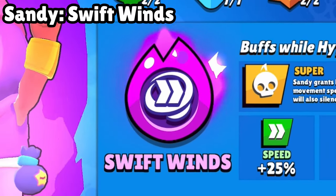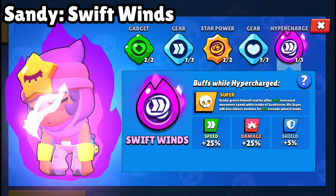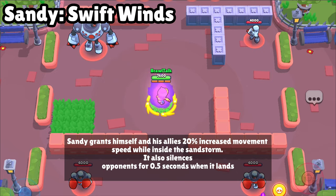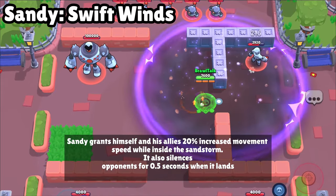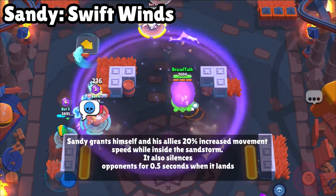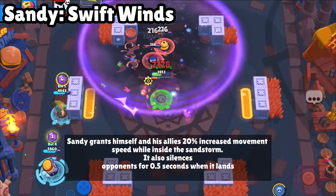Let's talk about the next hypercharge, which is Sandy's hypercharge. When you activate the hypercharge and drop your super near enemies, it will silence the enemy for 0.5 seconds and your movement speed gets increased by 20%. It will be very useful in Gem Grab, and Sandy mains are going to be very happy after this hypercharge.